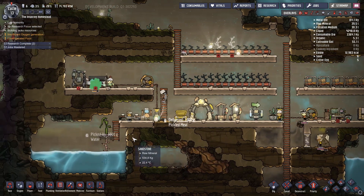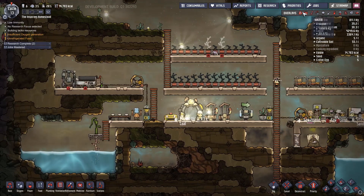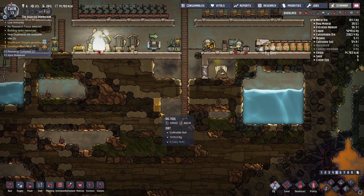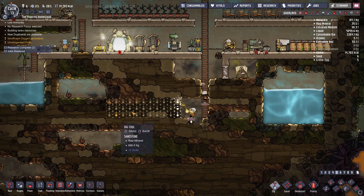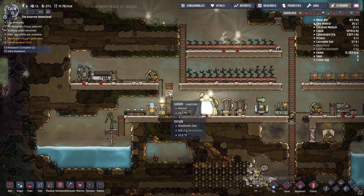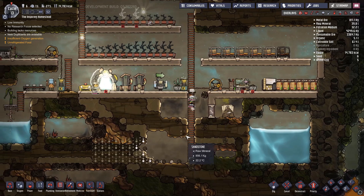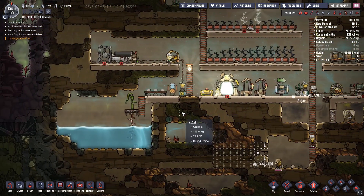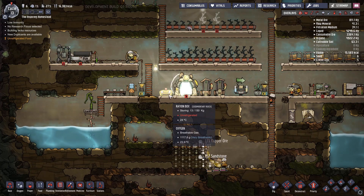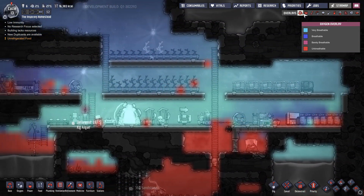Okay there we go, now we're starting to make some dents. Oxygen is not looking that good — we're gonna have to make a pocket for carbon dioxide to come down into and put some algae terrariums down in there. Unfortunately I don't like using the algae terrariums because they're a waste of water. I would like to get another dupe but we have a food shortage — we do not have enough food to really deal with an extra dupe. Alright, it's starting to look better now that we have two going.